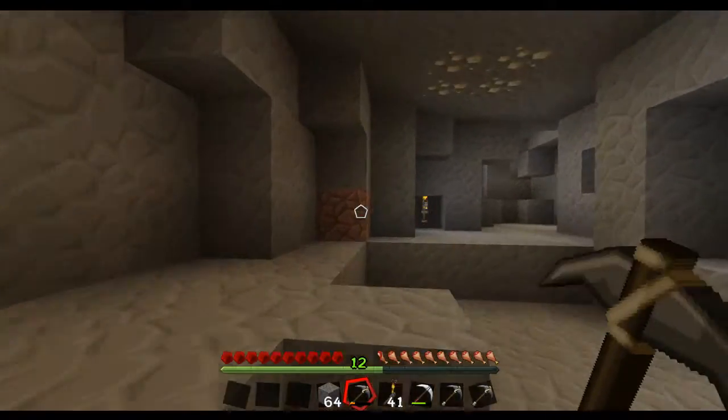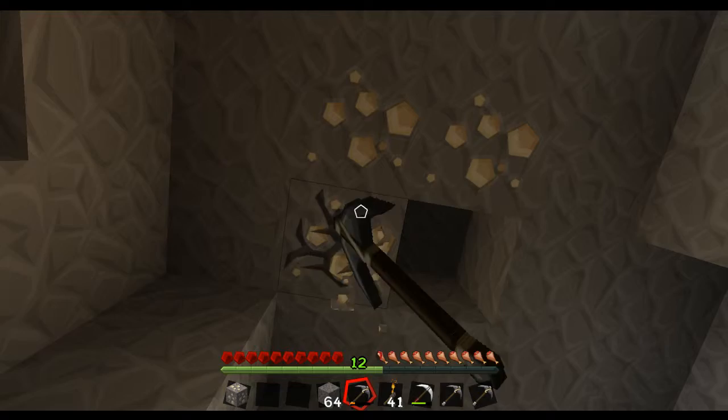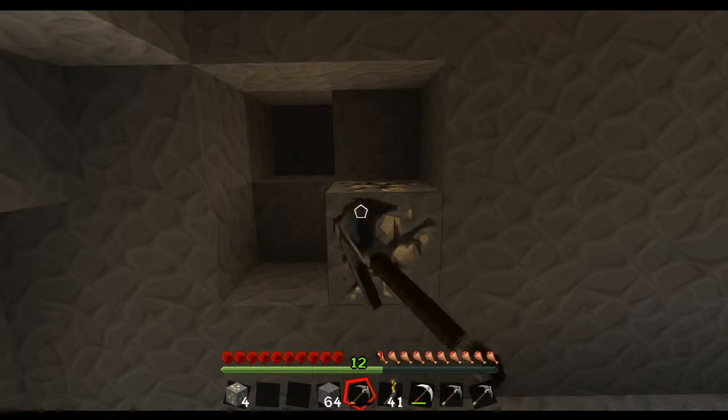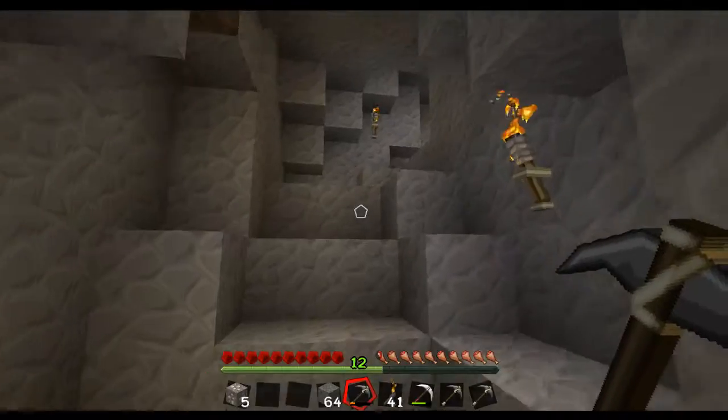This has gone up. Oh yeah, I've got iron! I found my first bit of iron. That's good. And that's kind of really my main aim — to find and mine out the iron. There we go. Five stacks. Good start. That's a good start, I think.